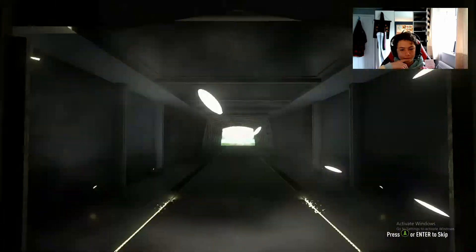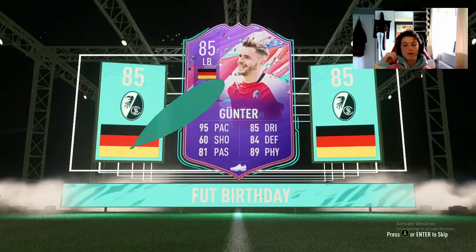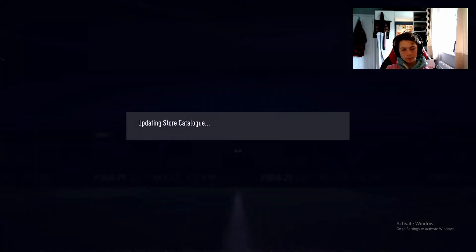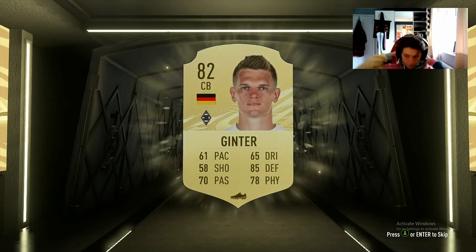Rare gold pack number one - FUT Birthday! That's Gunter! He is very good. He has strong links to Klosterman and strong links to Kimmich - perfect for our team. 95 pace, five-star skills. Another FUT Birthday in a pack - things you love to see! Let's store them all into the club and open regular pack number two. This one unfortunately isn't going to be a board, just a Matthias Ginter. Let's skip through this pack and store that into the club.